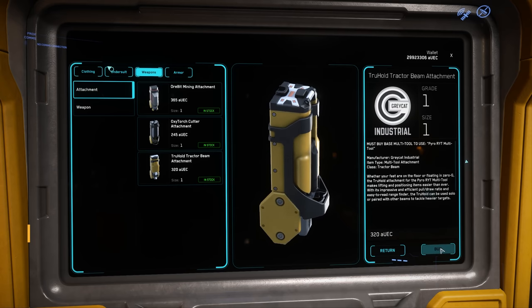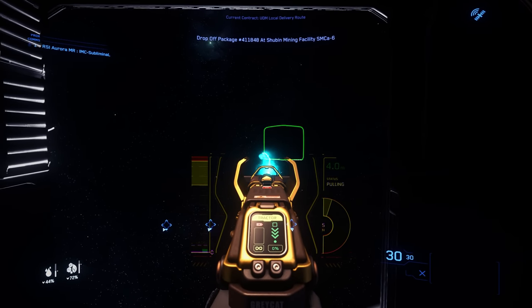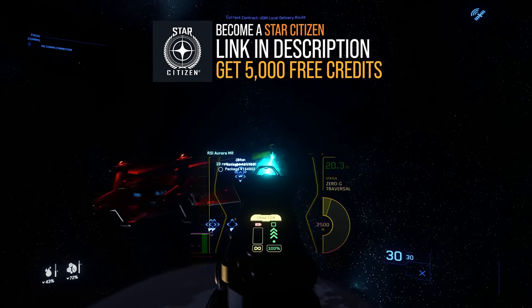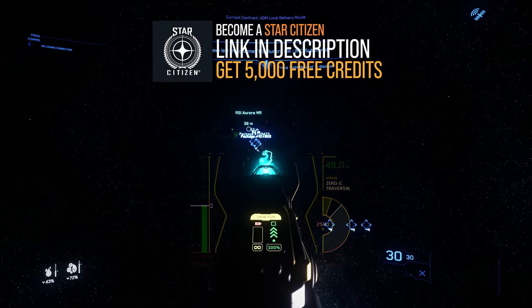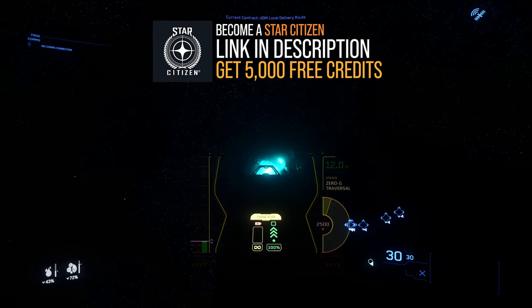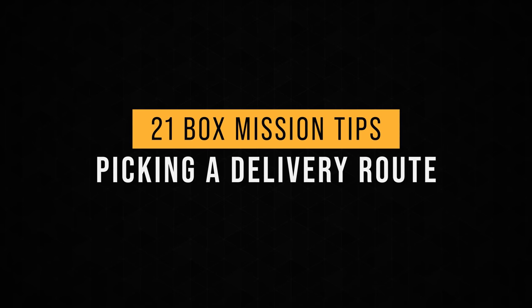My third tip is another item you can buy, but it certainly isn't necessary: it's a multi-tool with a tractor beam attachment. This can come in handy if a package somehow falls out into space. Since I feel like everyone watching this may suddenly want to enlist in Star Citizen, it might be a good time to mention that if you sign up with a free account using the link in the description, you'll receive an additional 5,000 AUEC to help you get started in the Verse. Okay, enough with the shenanigans, let's get to actually delivering some boxes.